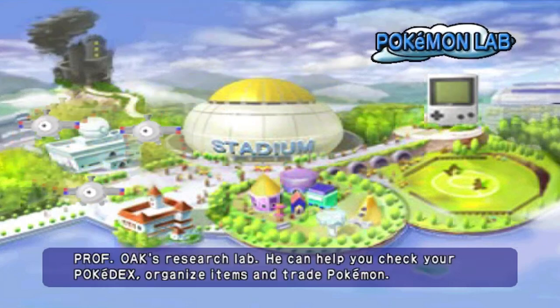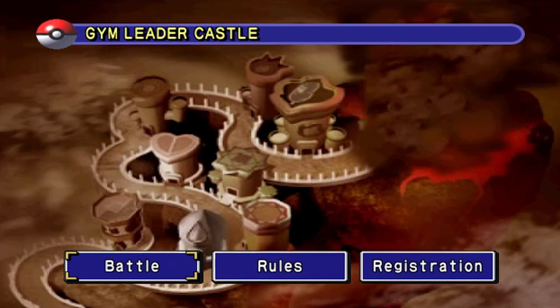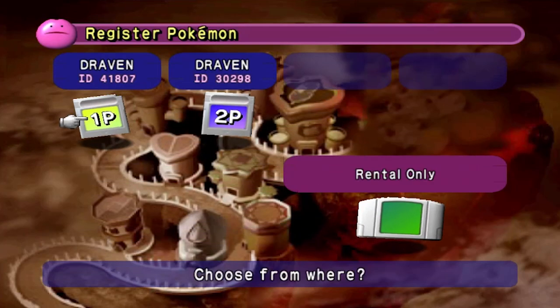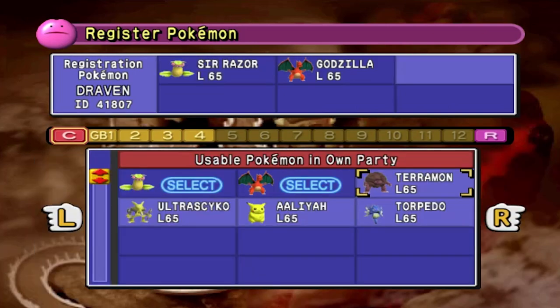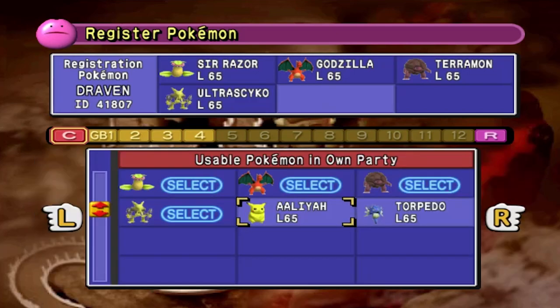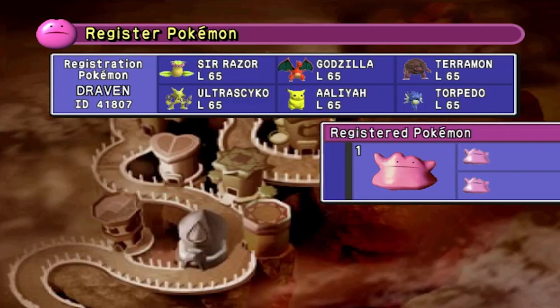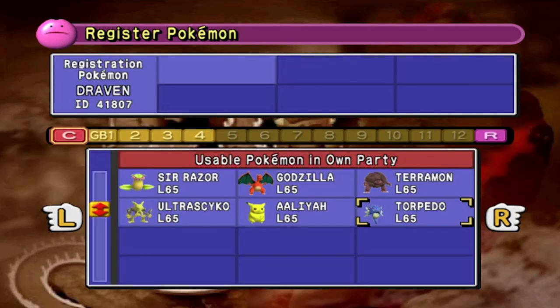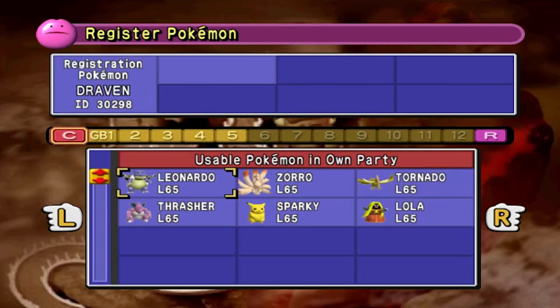We're going to be doing separate episodes for these separate events. Right here we're going to be doing the Gym Leader Castle, and there are quite a few things I want to do with this game when it comes to battling all these trainers. I want to use the teams that I used in the past, including in my Pokemon Yellow walkthrough, as well as different Pokemon from past or current walkthroughs — Generation One Pokemon I've used. We have a nice array of Kanto Pokemon now.